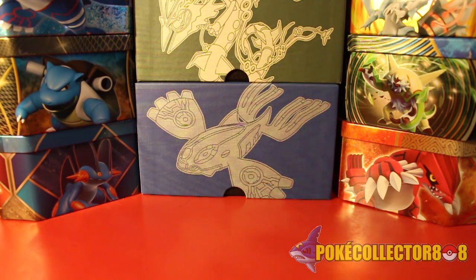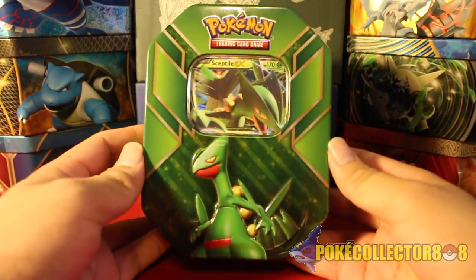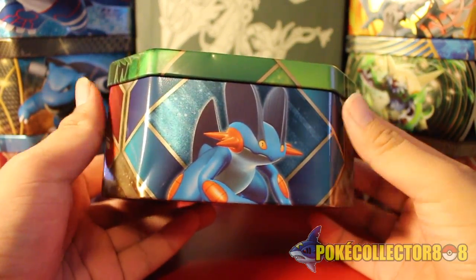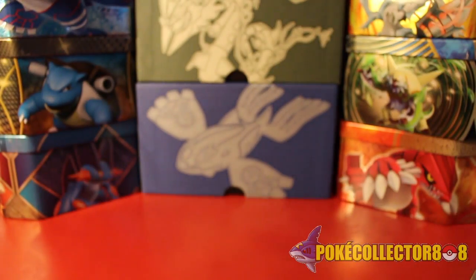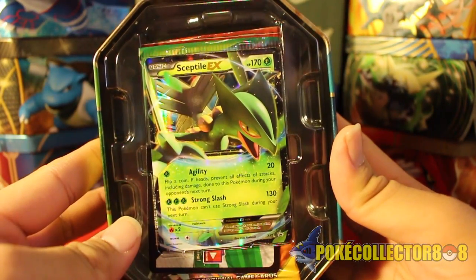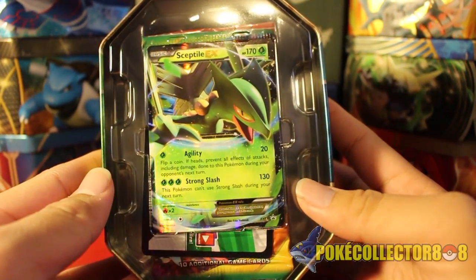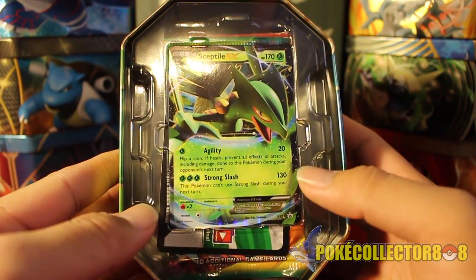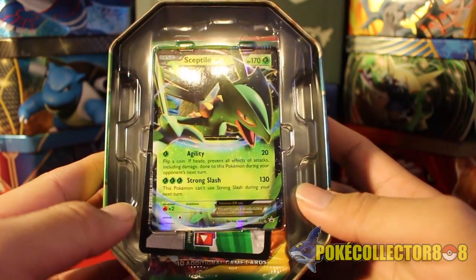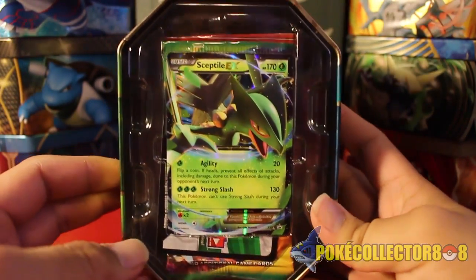So we're going to get right into it. I just took off the plastic wrapping. The front has a Sceptile, and then Sceptile, Blaziken, and Swampert again on the tin. Opening the lid, we have our Sceptile EX card here. These are pretty easy to take out versus the Collector boxes. The attacks it has are unique — the one in Banded Ring going to be in Ancient Origins has Sleep Poison and Assassin Claw, so it's a little bit different, but still a pretty cool card.